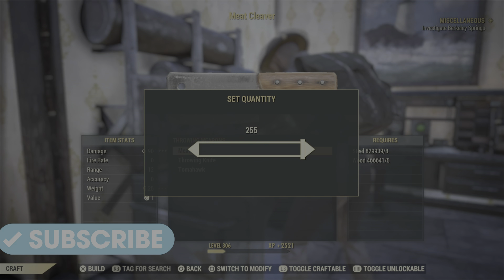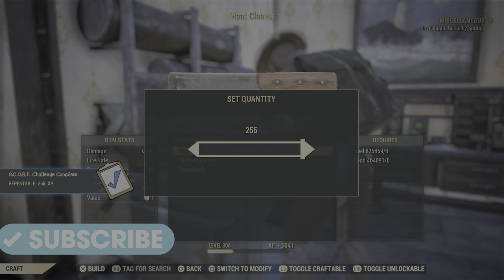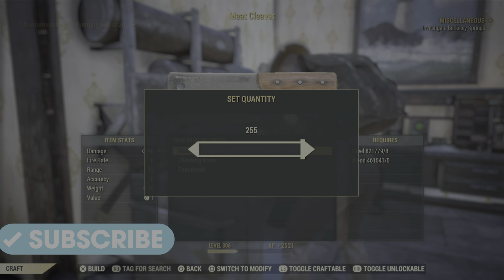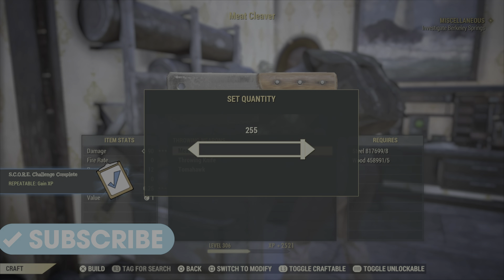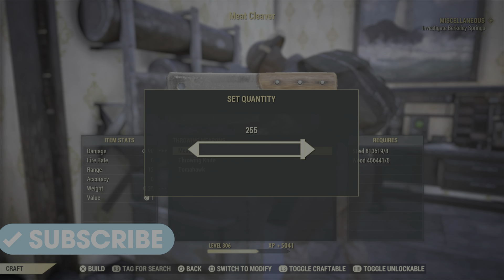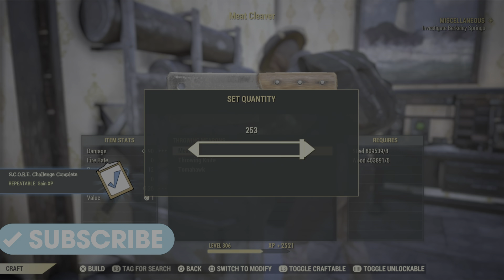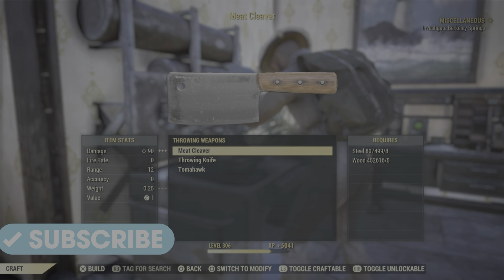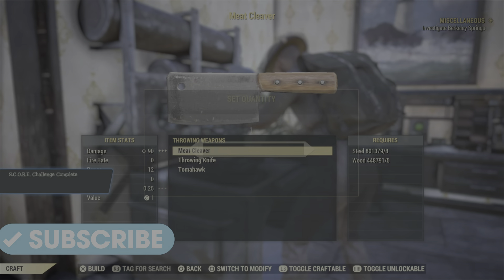I'm going to make a couple of these and watch it go all the way up. On the left-hand side, the Score Challenge Complete has popped up. It says I'm over-encumbered in the top left — over-encumbered doesn't really matter. All we want is when it says Max Weight Limit Reached, that's when we stop. The more of these you can make at once, the better. You can see the Score down the bottom — my level is going up really, really quickly, with repeatable XP gains that are unbelievably fast.